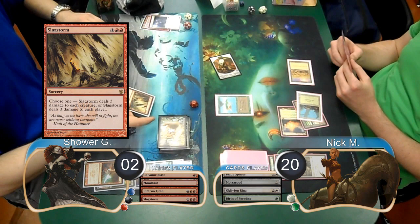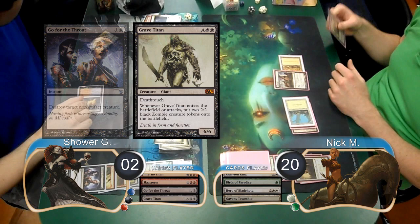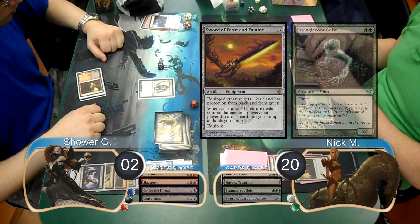Shower used a Slag Storm on his next turn to wipe Nick's board. Nick then played a Hero of Bladehold and laid down a Gavony Township, however Shower killed the Hero with a Go for the Throat. He then played a Grave Titan on his turn and got two Zombies along with it. Nick then played a Strangleroot Geist and put a Sword of Feast and Famine into play, but chose not to attack yet.